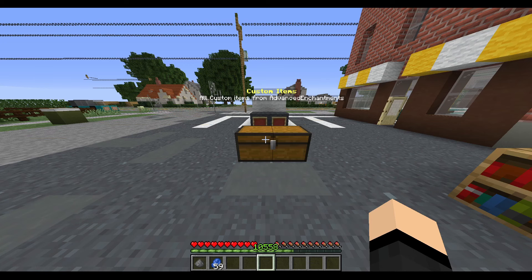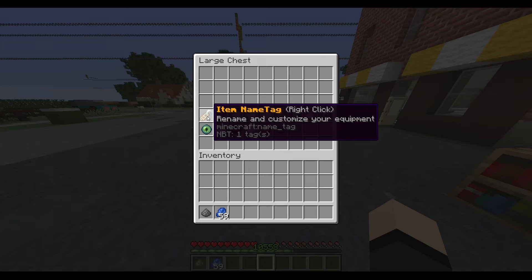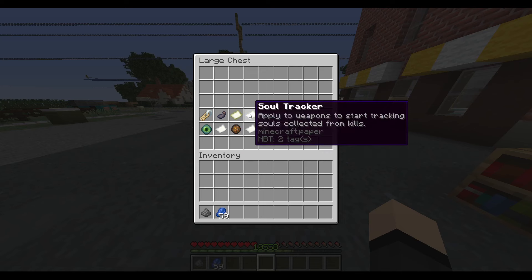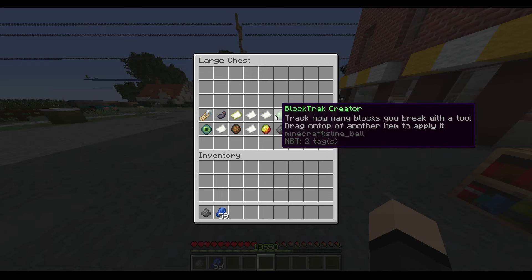There are so many custom items in this plugin. The first item is the item name tag — you can use it to customize your equipment with a custom name. Black scrolls let you remove random enchantments from items. White scrolls can be applied to items to protect them from failing when applying custom enchantments. The soul tracker tracks how many kills a player has done, which ties into an integrated economy explained shortly. The randomization scroll lets you reroll the success and destroy chances on custom enchantment books. The block tracker creator tracks how many blocks were broken by an item.